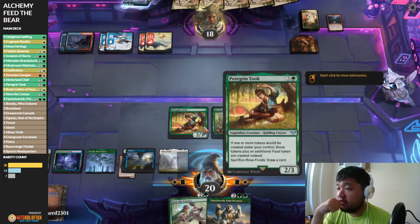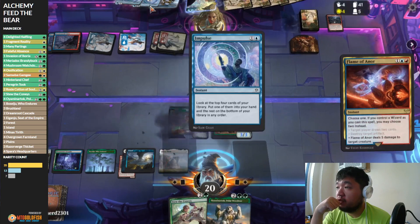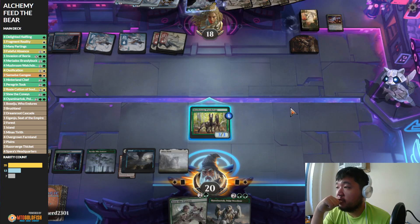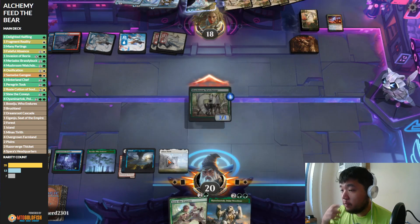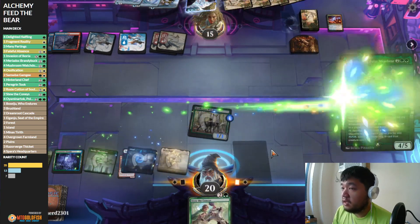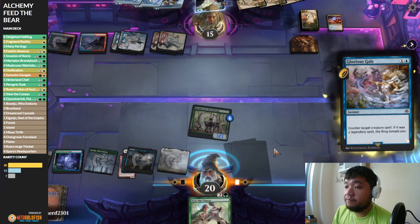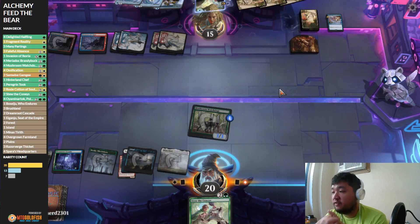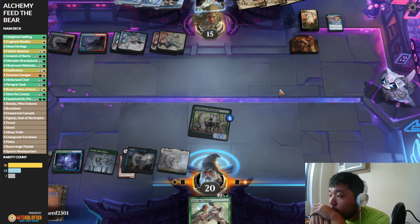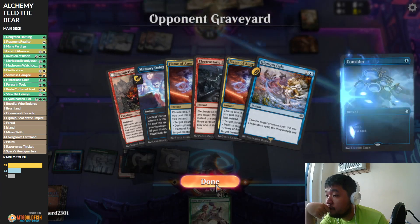Peregrine is a win-more card, not exactly generating that many. Okay — lots of Impulse, double Impulse, and a Consider. I feel like I'm about to walk into a counterspell. Yeah, our opponent had to do that because they don't want me drawing off Minister. Let's see if our opponent actually has a counterspell — they do. And they got the free Ring ten. Glorious Gale makes sense for this format; there are lots of legendaries.